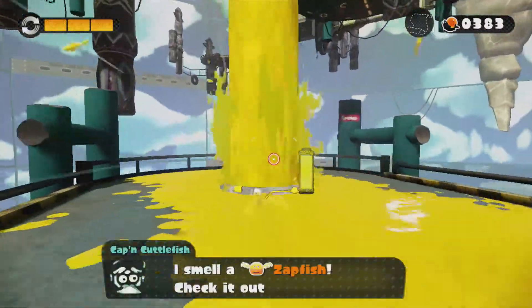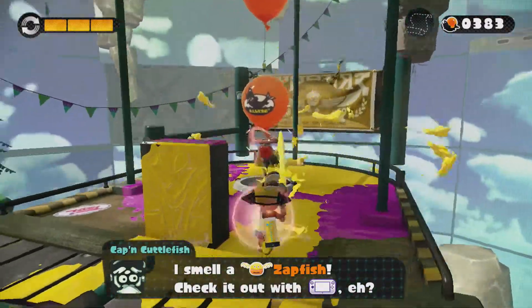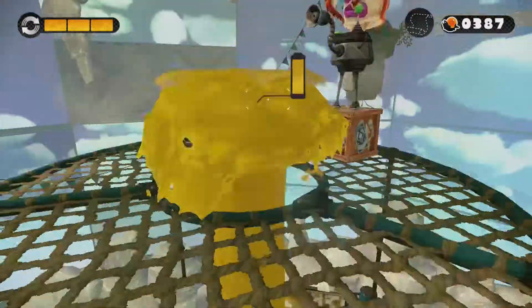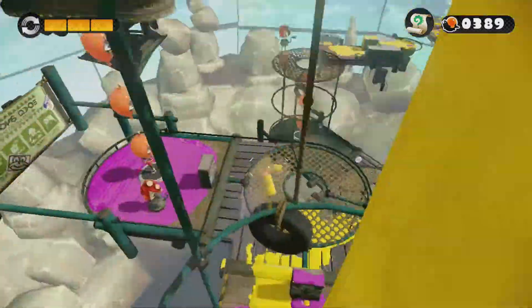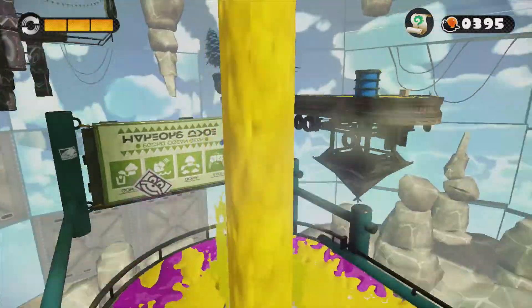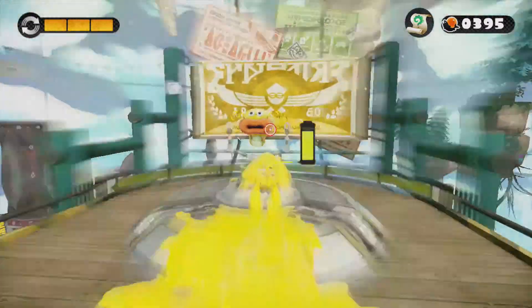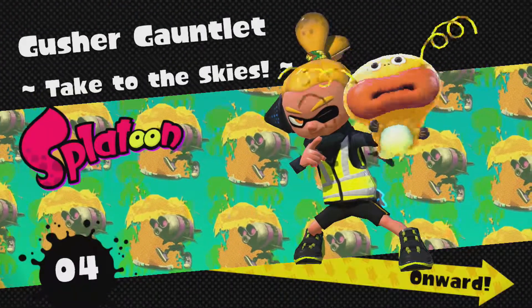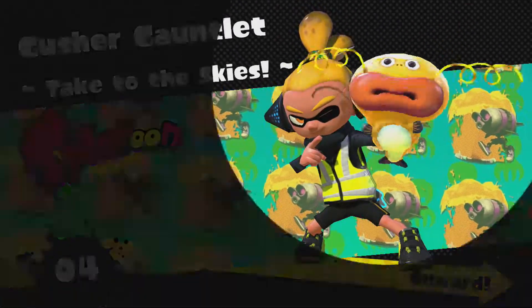This is the whole field of the Octo-Tarians, and it is actively working against them. Do they want to be exterminated by us Inklings? Do they want us to take their funny papers? I don't think they do, and yet every bit of their geography is specifically built to where we can take their Zapfishes away — the ones that they want from us.